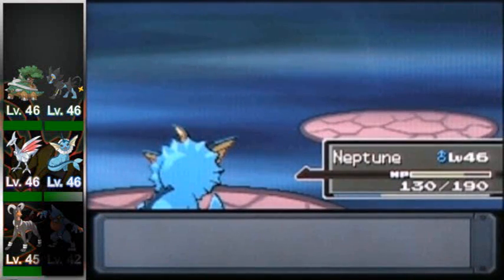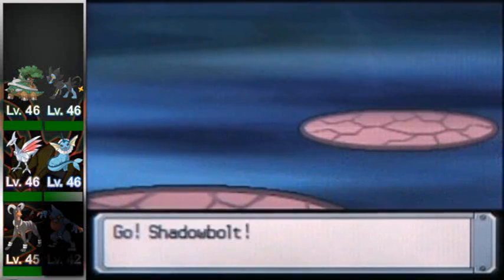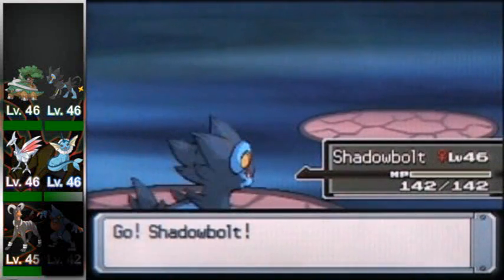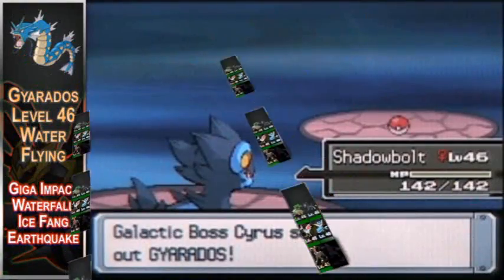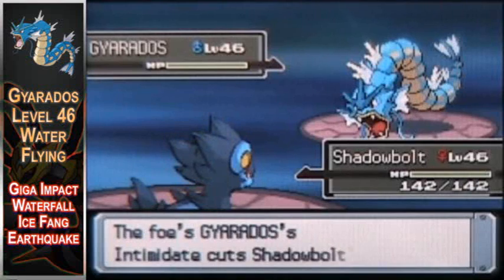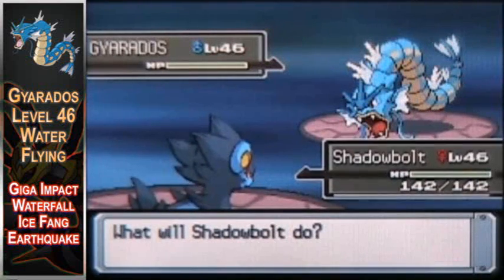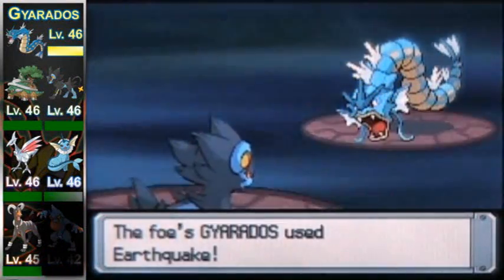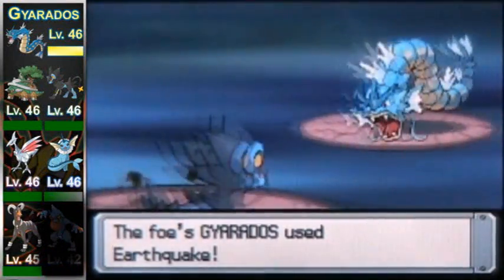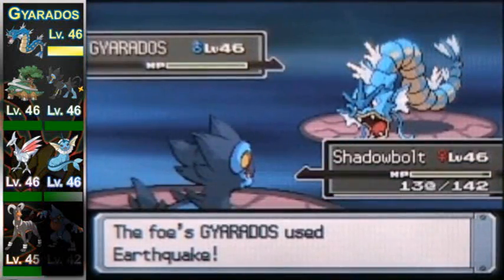Next up on the roster is Gyarados — the toughest of probably them all. It's a level 46 water flying type with the moves Giga Impact, Waterfall, Ice Fang, and worst of all, Earthquake. If you're using an Electric type, that is where things get evil. It also has Intimidate, which lowers your attack. If you can withstand an Earthquake, that would be your best bet on this thing.